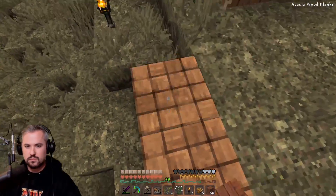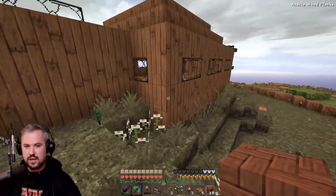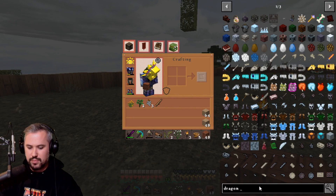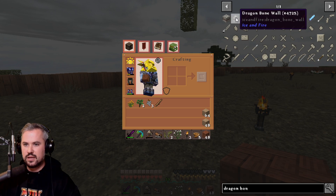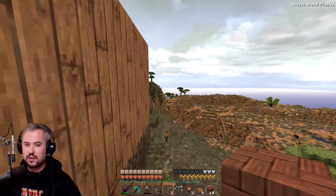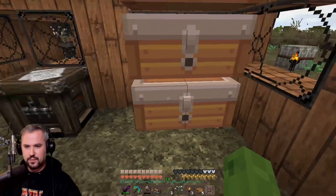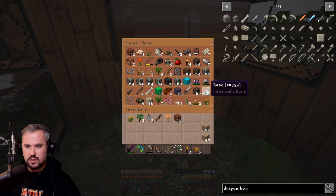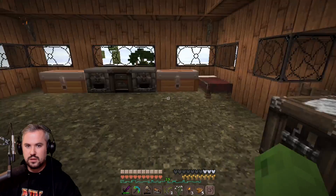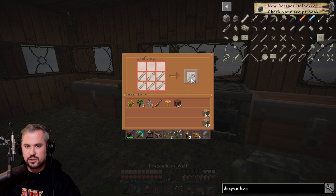Okay, this area is all nicely cleared now. I wanted to check dragon bone wall because I think I can hook up a chain with my dragon down to the bone wall - yes, you can! You need a dragon bone wall specifically, you can't use just any old thing. I do have dragon bones somewhere. Maybe I'll make two walls - one for Oz, and then I can put Frosty out too.